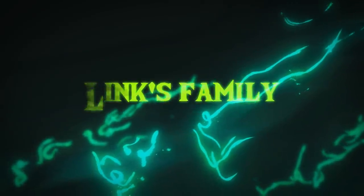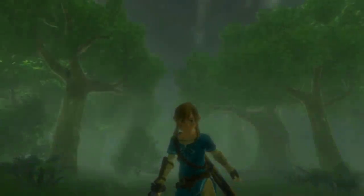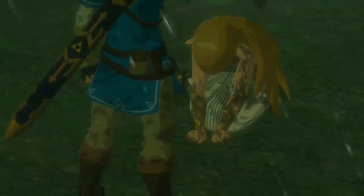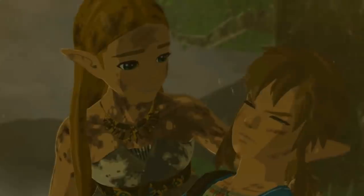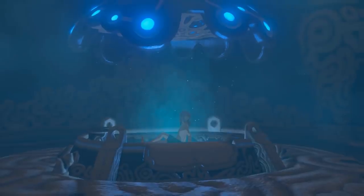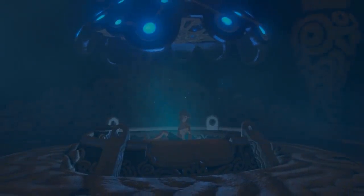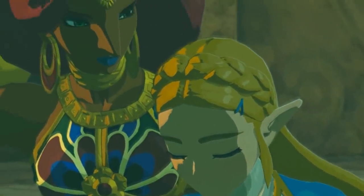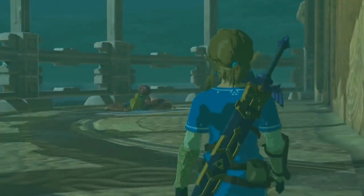Link's story in Breath of the Wild is a tragic one. While he eventually realises his true destiny and defeats the Calamity, in the process he loses nearly everything close to him. He was born over a hundred years before the game's events, and after being critically injured by a Guardian during the Calamity, was sealed in the Shrine of Resurrection for a century. When he awakens, the world he knows is gone — its towns, peoples, families long dead. Outside of Link's relationships with the four champions — Daruk, Urbosa, Mipha, and Revali — and his connection to Princess Zelda, Link's character isn't heavily explored in the game.